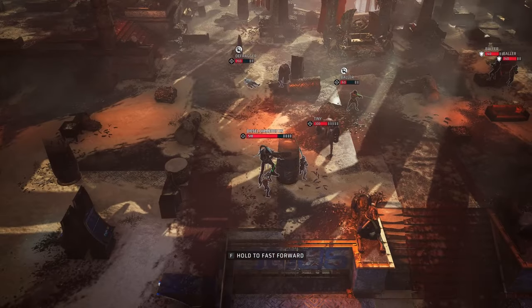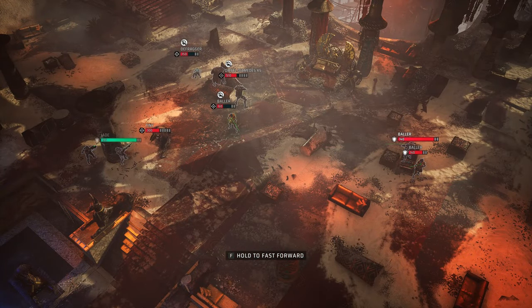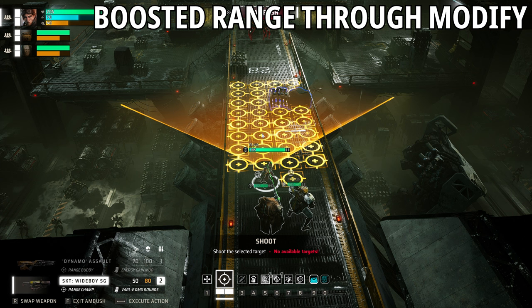I'm going to show you an infographic comparing using this shotgun at standard range versus with an additional range-increasing scope. As you can see on screen right now, this is the standard range — a pretty nice cone compared to a normal narrow shotgun. When it comes to the Wide Boy it's relatively easy to put a bunch of targets within that cone, and your critical multiplier is constantly increasing every time you add a target because you're increasing how many squares the shot affects. Then when you put on a scope to increase range, you can see the drastic difference — and it's not simply two extra squares.